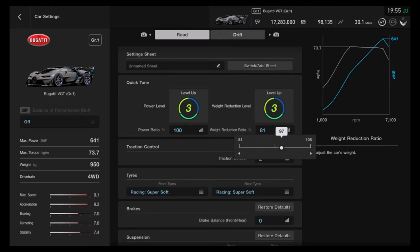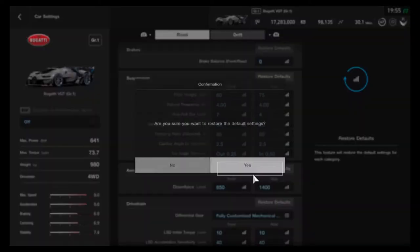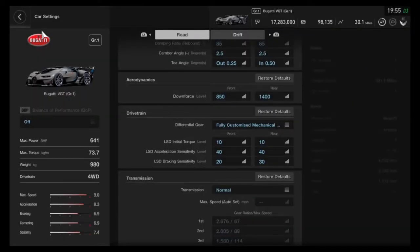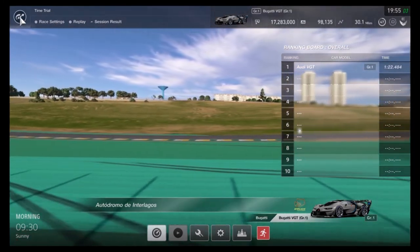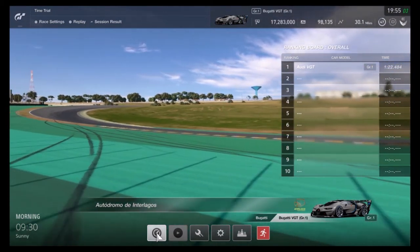It's less horsepower. I'll restore - I don't know if I changed anything but I'll reset it all. Right, we're on standard settings for the Bugatti and here we go. Enjoy the next lap.